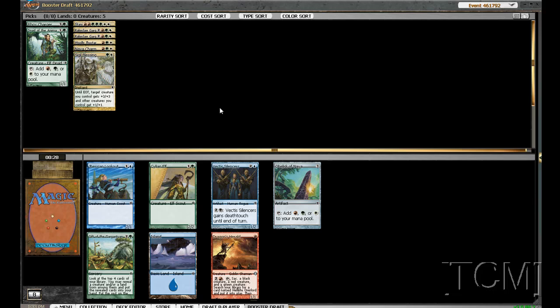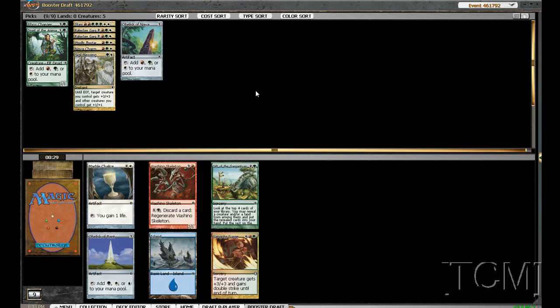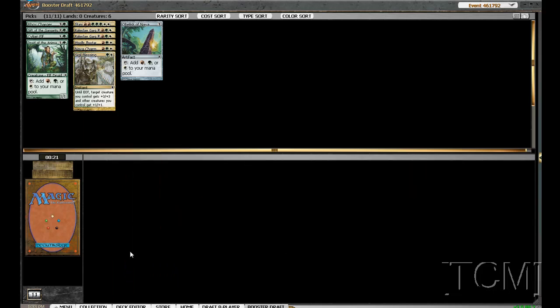I'm going to take the Obelisk of Naya. It's fixing — I don't have any fixing yet — and it lets me play Ultimatum a turn earlier. I need the fixing more than another green creature right now. We're passing on Backlash since it's just not that great. We'll have some creatures, and we might play the Gift. I'm happy with the Obelisk pick — turn five or six Titanic Ultimatum is pretty good.